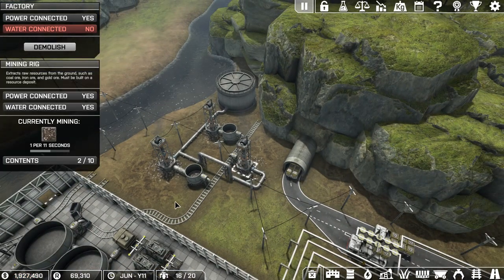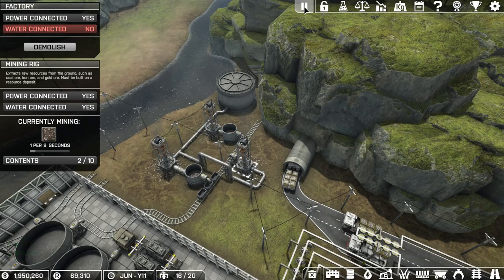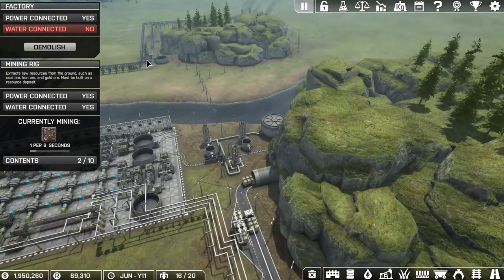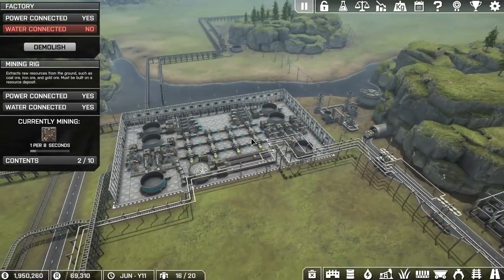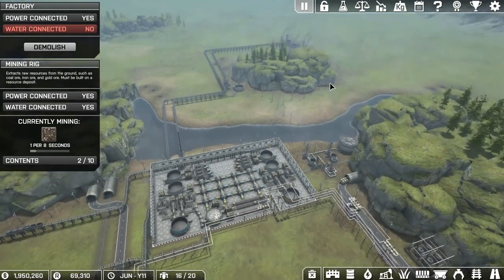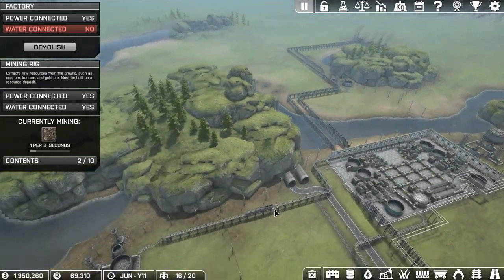So now as you can see it says 11 seconds - as soon as it finishes this site it will drop down to 8 seconds, so we're producing iron faster. That'll be the same with the coal too, the coal will go down to like 6 or 8 seconds. But these are going, so that's good. Now we're going to go over here and do the same thing with this iron setup too - get another water tank and some more pipes.